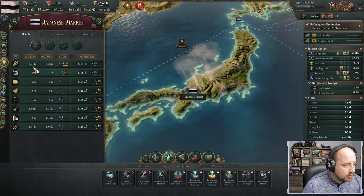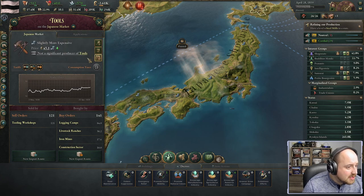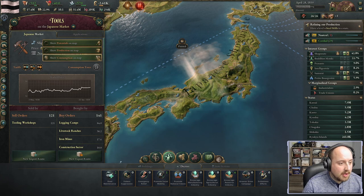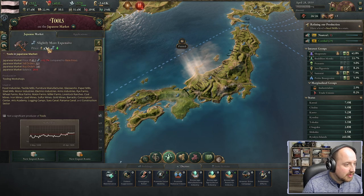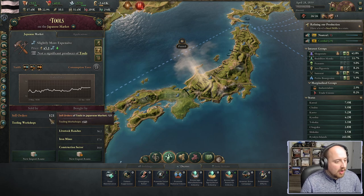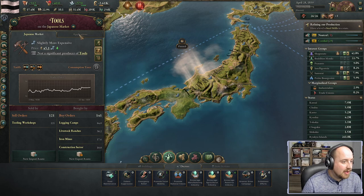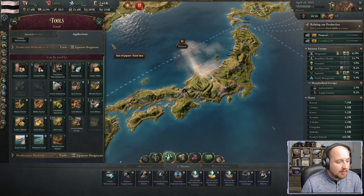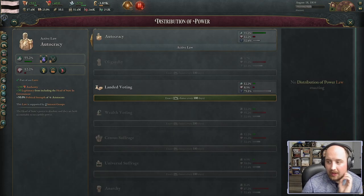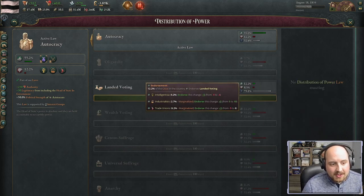Tools are so important to us. The price fluctuation is going up, increasing demand, so we want to produce more. I'd like to see sell orders over time but I can't quite do that yet. There are lots of uses for tools and we need the technology to put them to full use.